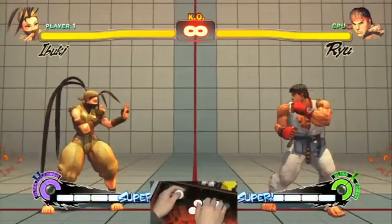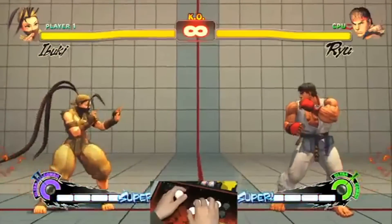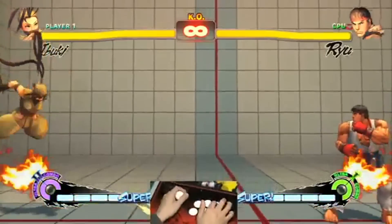One of the cool things about her is that her air kunai, you can do it really, really low. It's a way to build meter and just frustrate people at the same time.